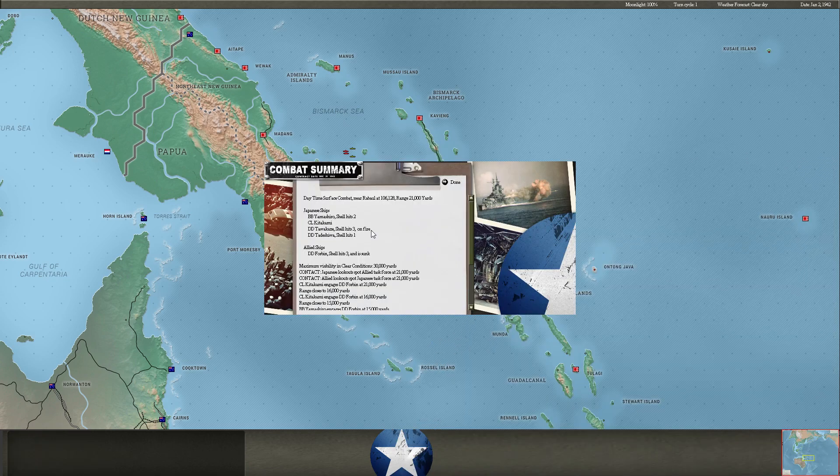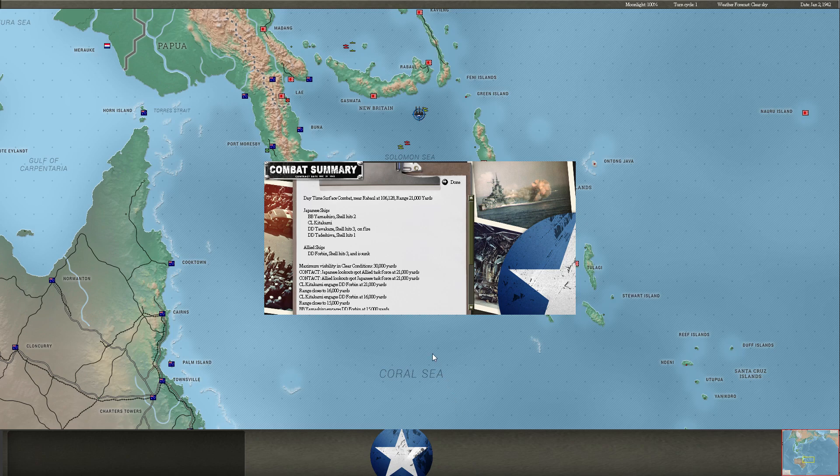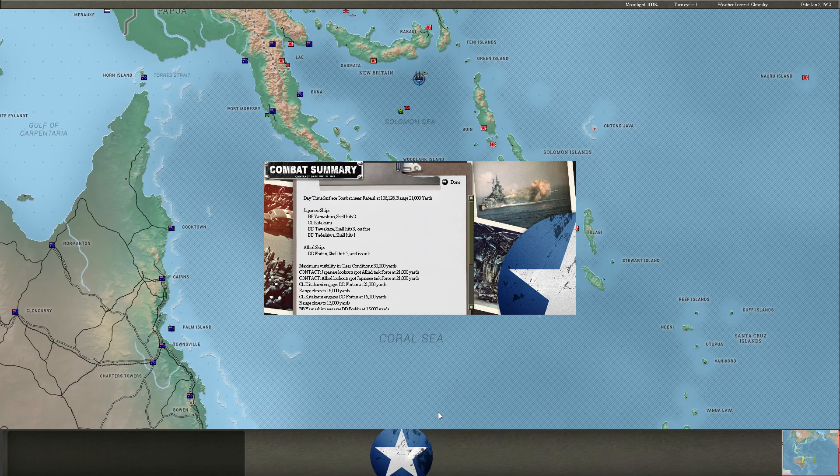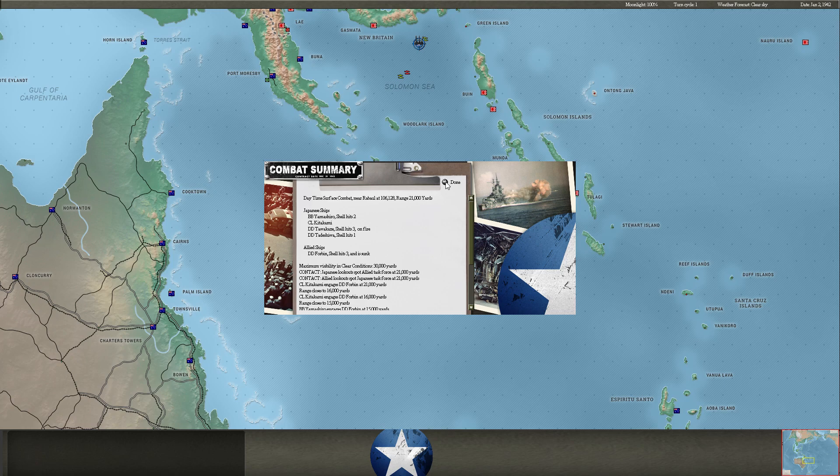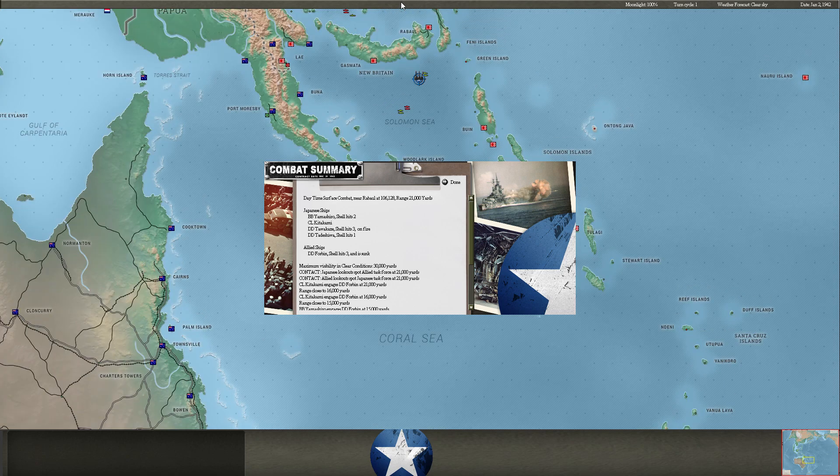Hello, you fighting orphans of the Pacific. This is your favorite enemy, Orphan Anne, at Radio Tokyo — with music to lift your spirits and words to depress your morale. Imperial General Headquarters announced today that the Imperial Navy has achieved another great victory near Rabaul, with the sinking of two carriers, a battleship, and numerous cruisers and destroyers. Thanks, Orphan Anne — we sunk a destroyer. That's all we did there, and we took a lot of damage.